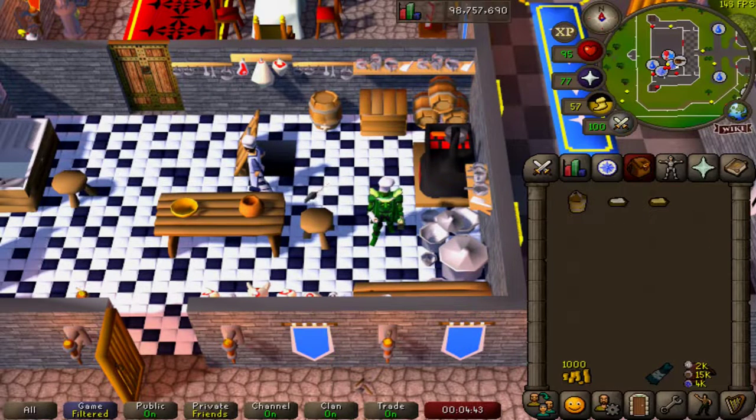Hello and welcome to episode number 47 of cooking every food in the game. Today, instead of finishing here, we are starting in our favorite kitchen in Lumbridge. Today we are making cheese from three separate ingredients.